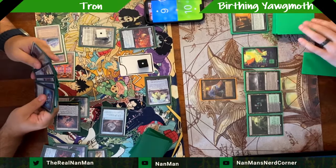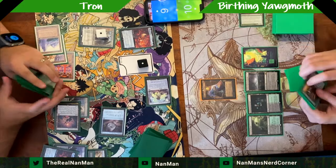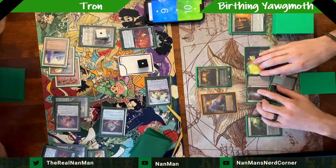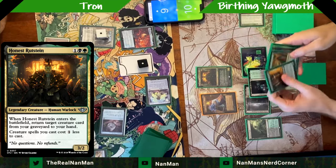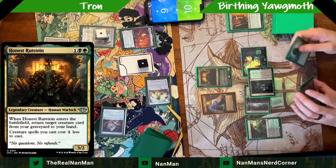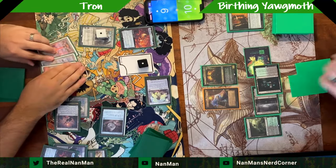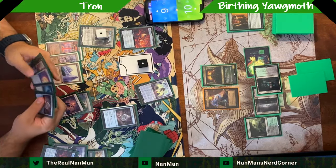Liquid Metal Coating works extremely well with Karn the Great Creator because activated abilities of artifacts your opponent controls can't be activated. So you can pick their lands and say they can't use that. You can also uptick Karn and destroy what you've coated. Here's another addition: Honest Rustine. I was very impressed — it ETBs, you get to return a creature from your graveyard, and creatures cost one less. Found it very beneficial for comeback potential; I might run two of it.